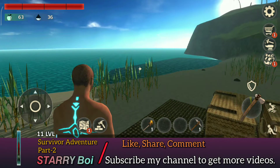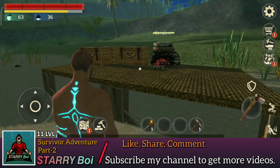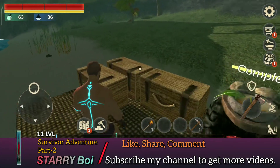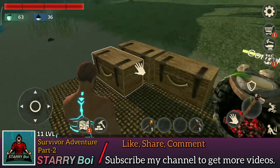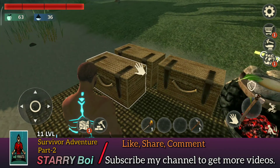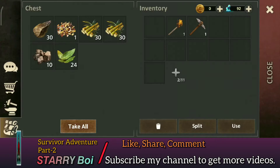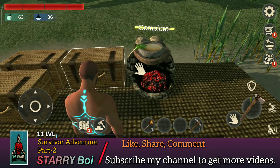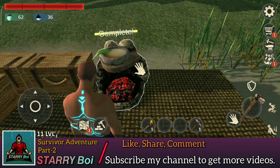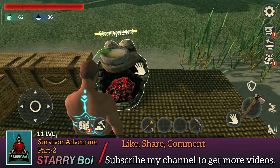Hey, welcome back guys! If you haven't seen the last video, please watch it. In this video I have not done so much — as you can see there are only 3 chests and they are all resources like wood, cane and rocks. With this stone I have also used a good way. One thing is that last night the amount of water was increased, so that's why I had to build the stove.